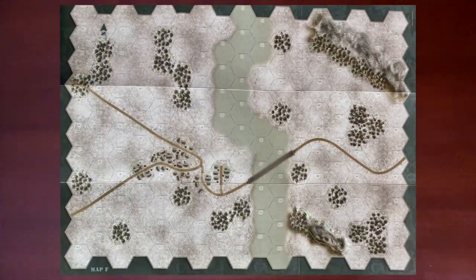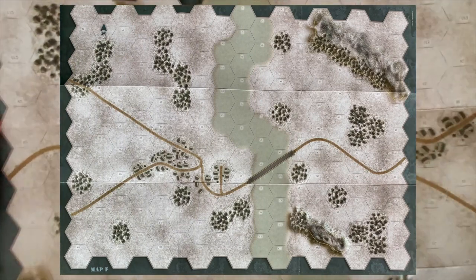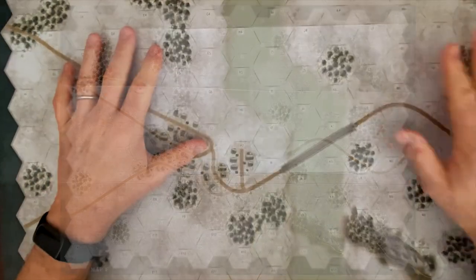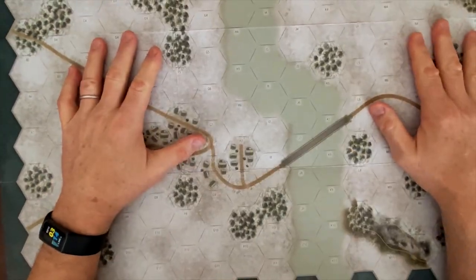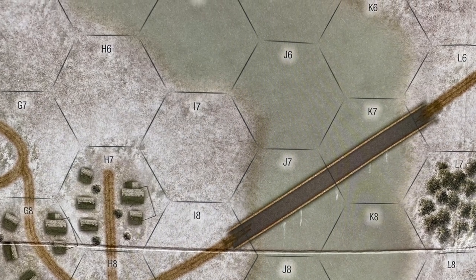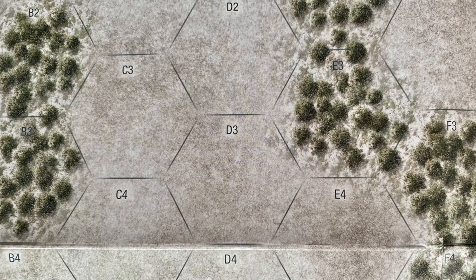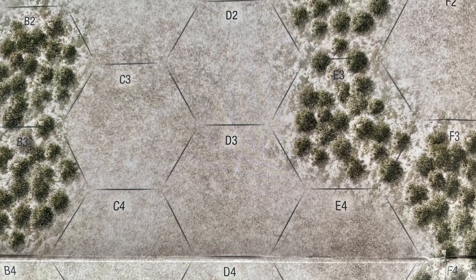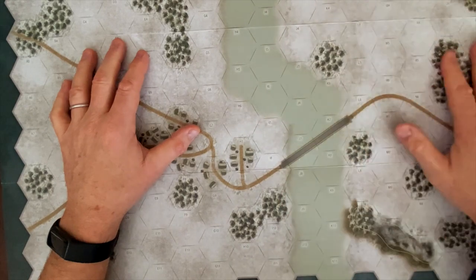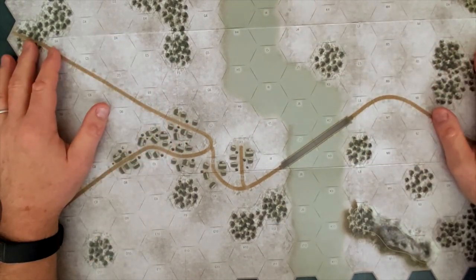Flipping over to the other side of map F, as has been done with previous additions to this game, we get the same map but with a snow side. For scenarios involving snow — and you could probably play any scenario with snow if you wanted — you get the same river and bridge layout, except in a snowy, wintry landscape.